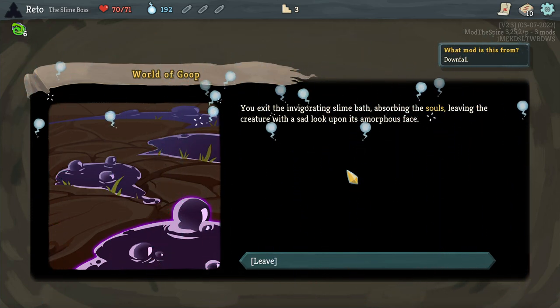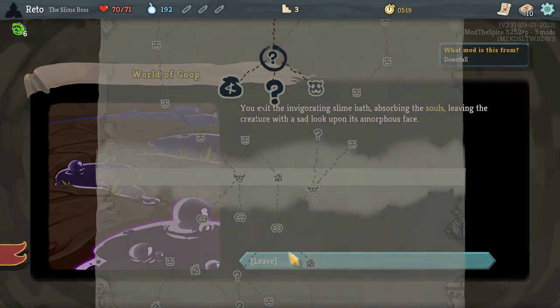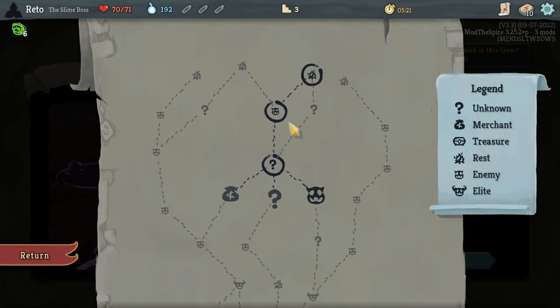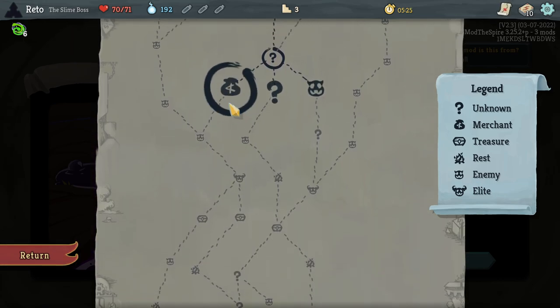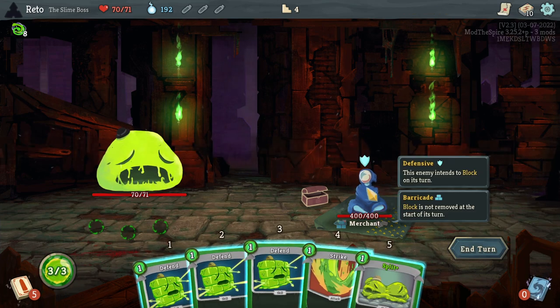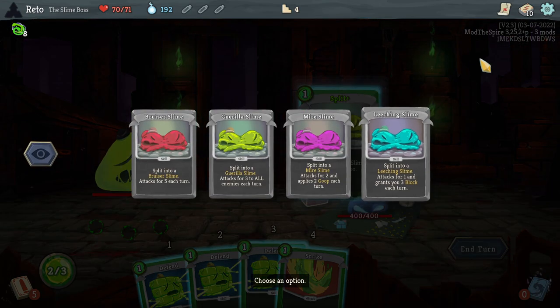'You exit the invigorating slime bath, absorbing the souls, leaving the creature with a sad look upon its amorphous face.' We have 192 souls. Do I go here? I kind of want to go to the elite anyway — I'm very curious. Oh, so the shopkeeper is... yeah, it's a fight! Curious, curious.